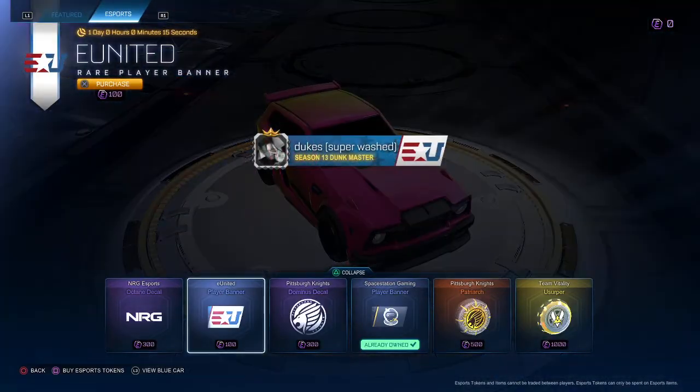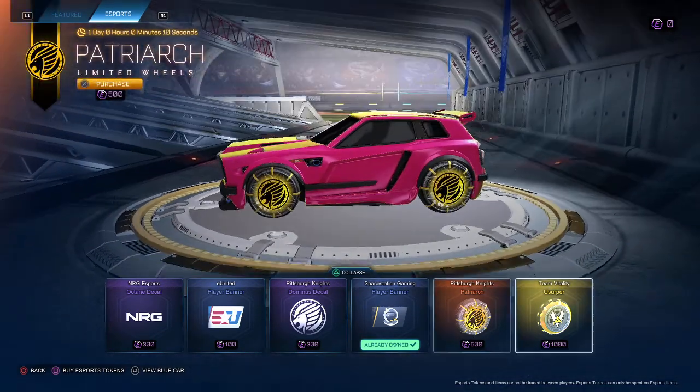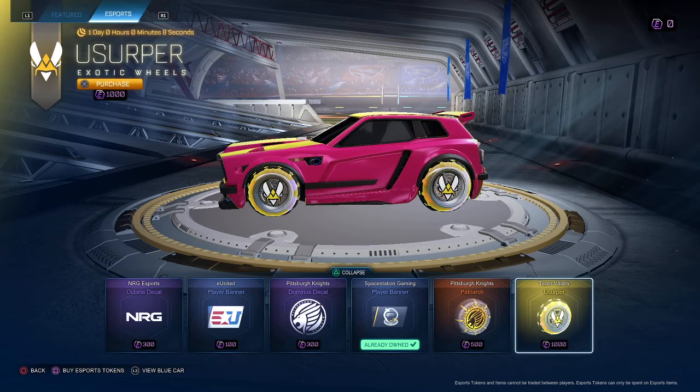Esports items: NRG Esports Octane, United Banner, Pittsburgh Knights Dom, Space Station Banner, Pittsburgh Knights Patriarch, Team Vitality, Usurpers. And that is all.